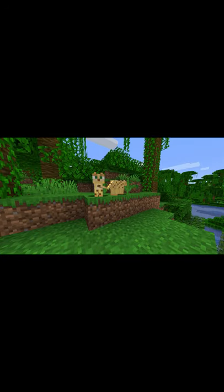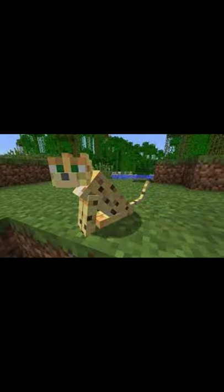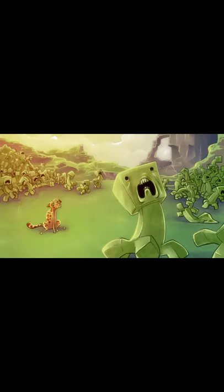Ocelots spawn in jungles and have the appearance of a real-life spotted ocelot. When they see a player, ocelots will bolt and sprint in the other direction, unless the player sneaks while holding a fish.